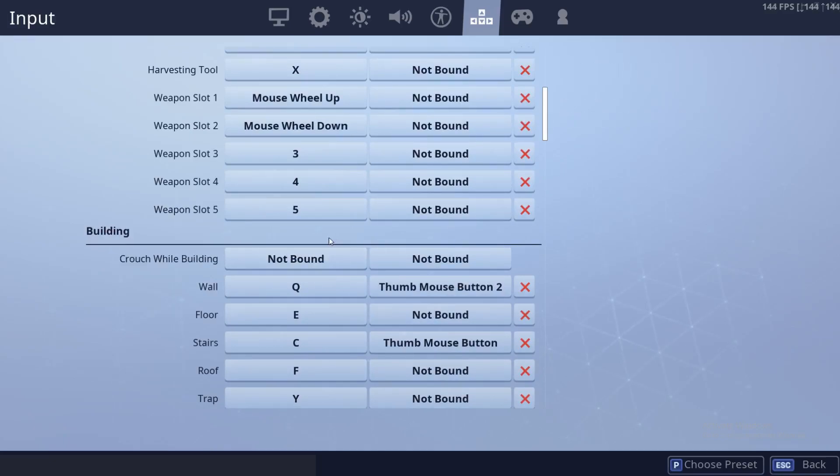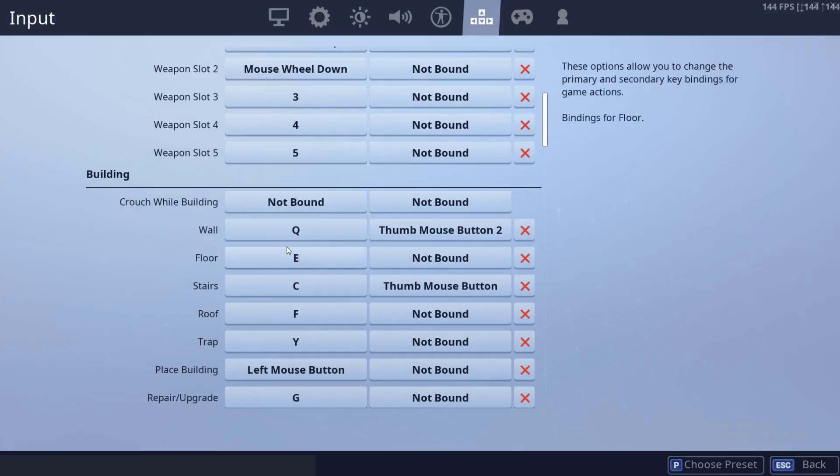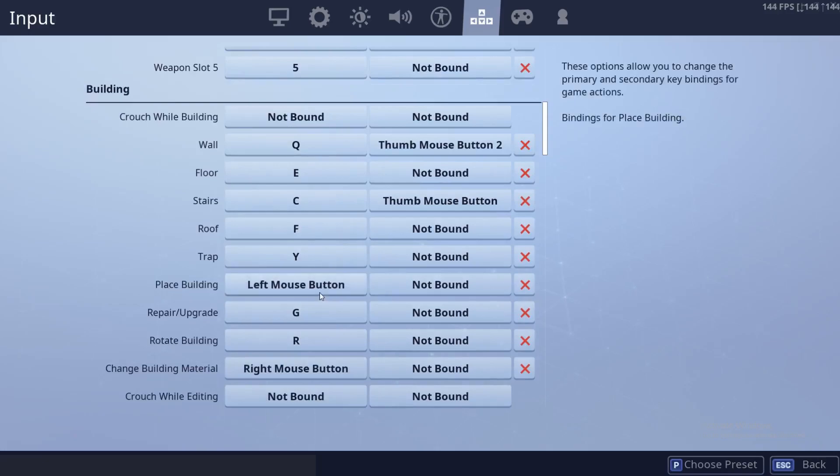Crouch wheel editing I don't have bound. Wall is Q. Floor is E. Stairs are C. Roof is F. Trap is Y. Placed building is left mouse button — I think everyone has that. Repair or upgrade I just have as G, because it's kind of close to where everything else is. Rotate building is R, so I use that for reload and rotate, because you can use it for both.